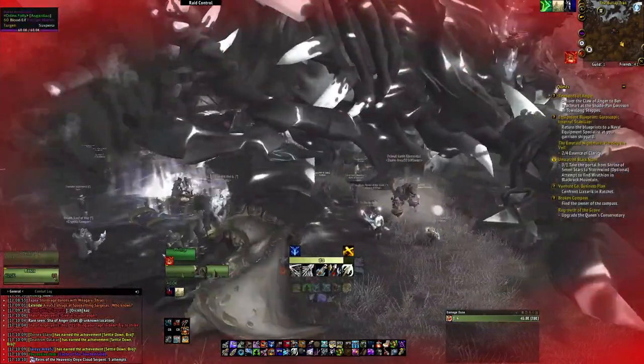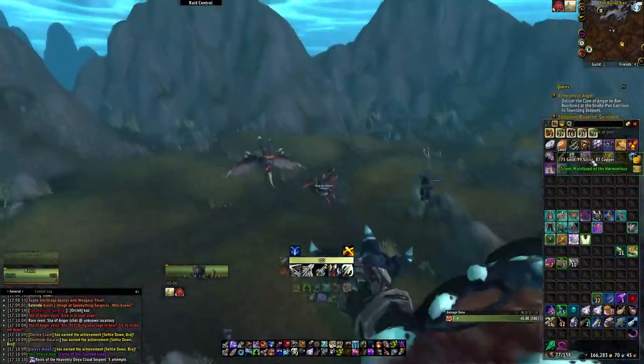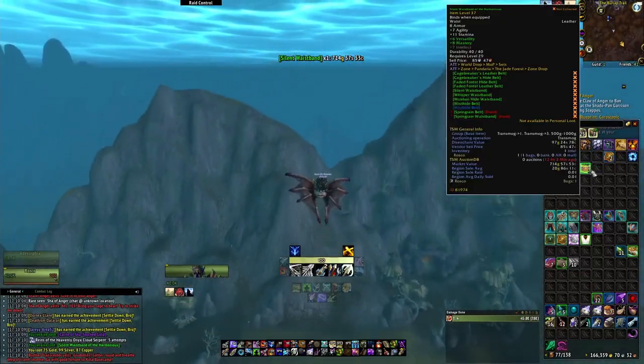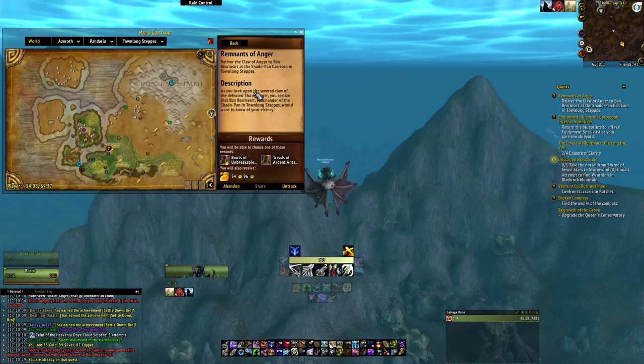Once you've killed the Shah of Anger you should get a Claw of Anger in your bags. This item will start a quest that will lead you over to begin the Shadowpan reputation. Now that we have the quest item we're going to go ahead and head over to the Townlong Steps and move towards the Shadowpan Garrison.